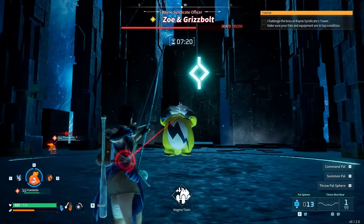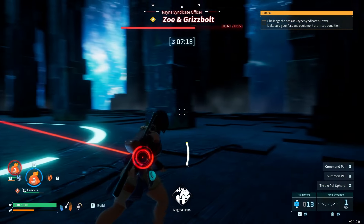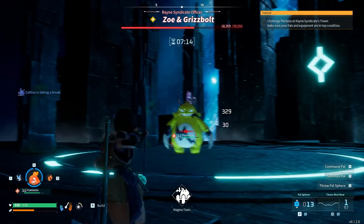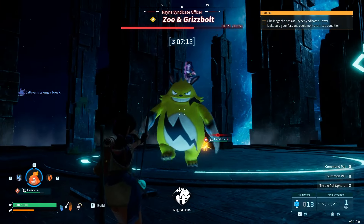He does a lock-on laser that will fire a lightning bolt very similar to the Guardians in Breath of the Wild. This can be avoided by dodging at the last second, or more easily by line-of-sighting the attack behind a pillar.